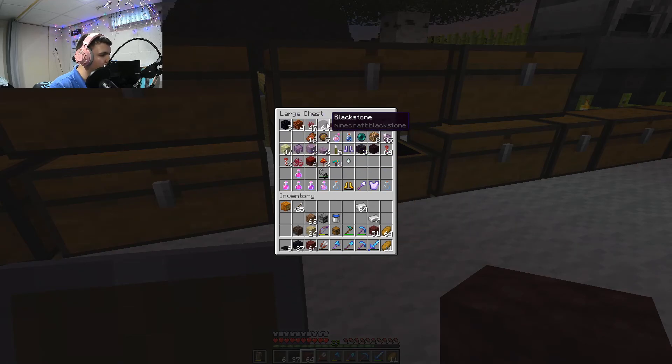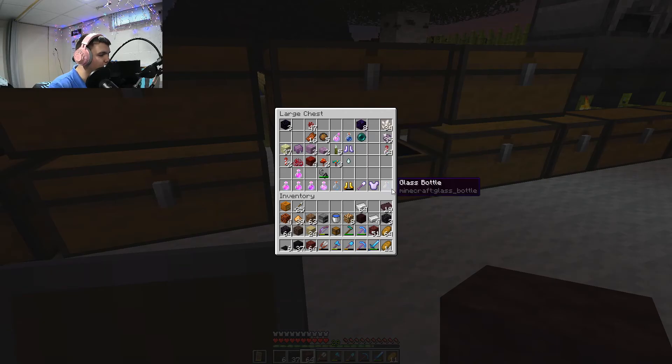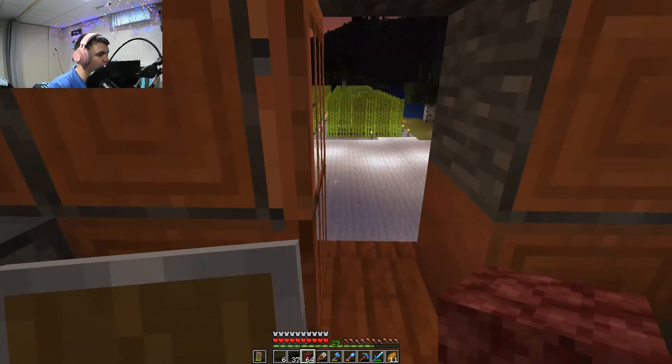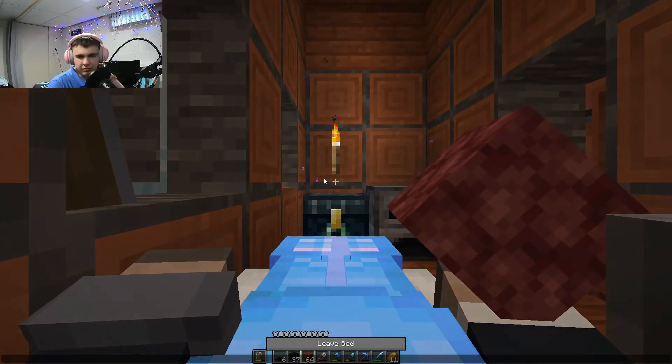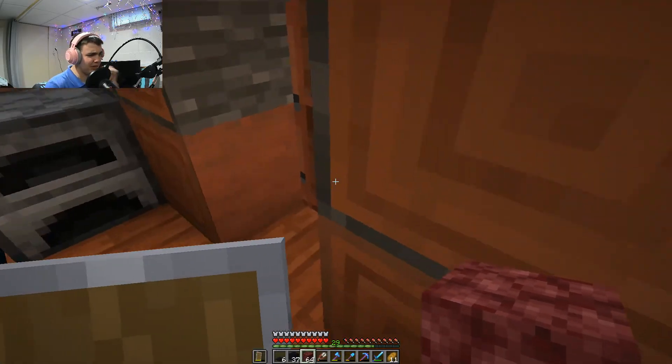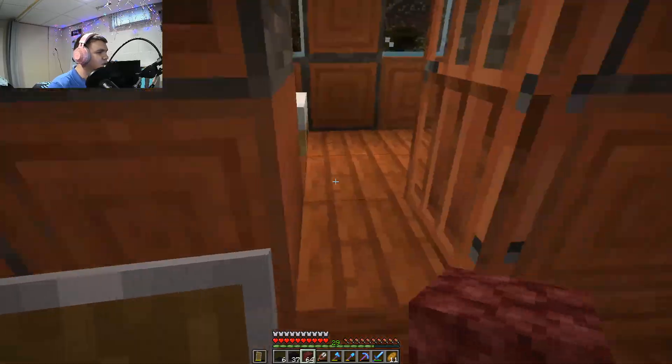Alright, these are the main bulk items that I'd be collecting a lot of: glowstone of course, magma cubes, dirt. Do we want to just put this with netherrack? Yeah, I'll just put it with netherrack — good enough. Oh, it's dark. I didn't bring a drink down here. It's only eight minutes in and my throat's already parched.